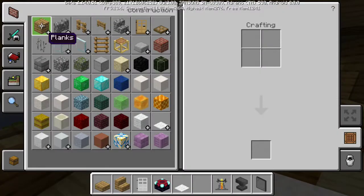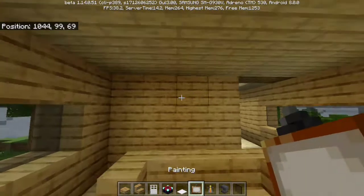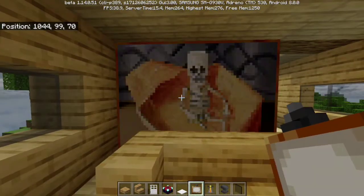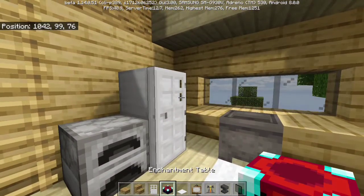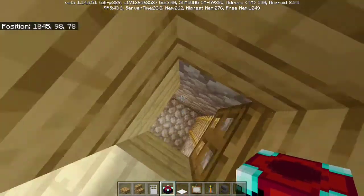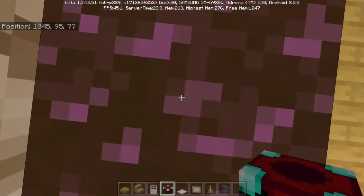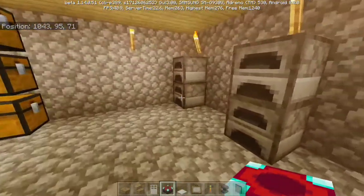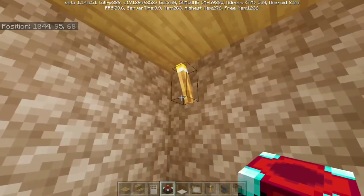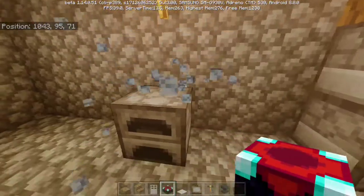I think we'll get a painting real quick and just have something here to resemble a television. Okay, that'll work — that's a big TV. Now let's go down here. We'll actually take out these furnaces and these torches, as well as these furnaces.